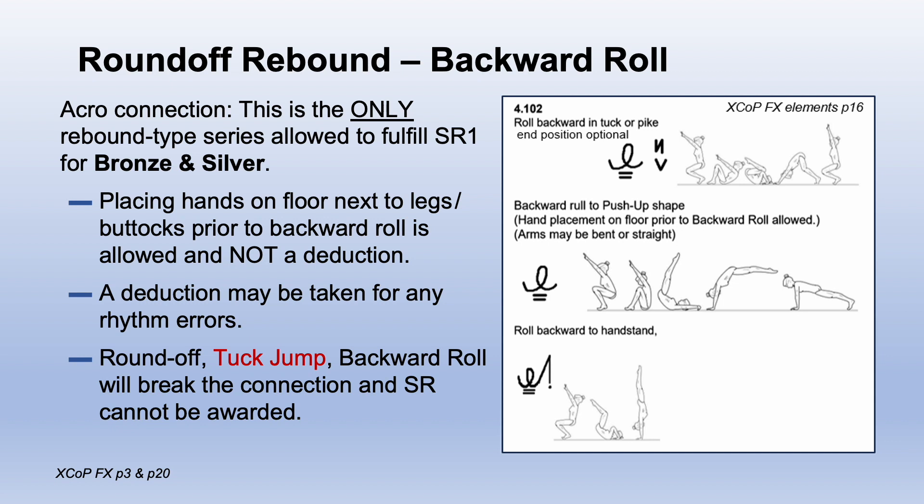They can place hands on the floor prior to rolling for no deductions, but you may deduct for rhythm problems. If they perform a tuck jump instead of a rebound, it will break the connection.